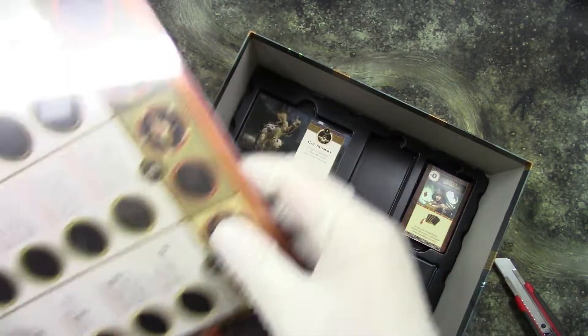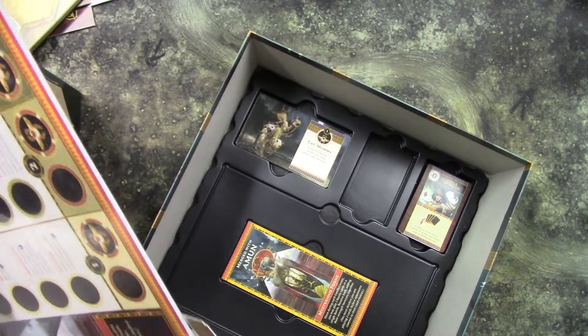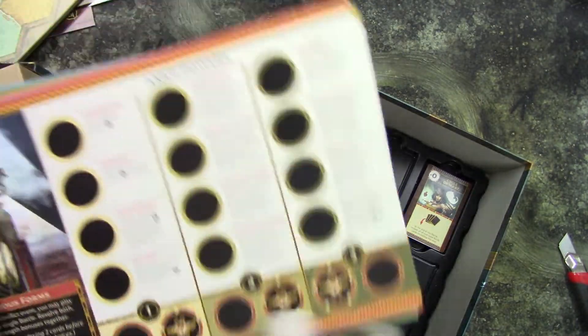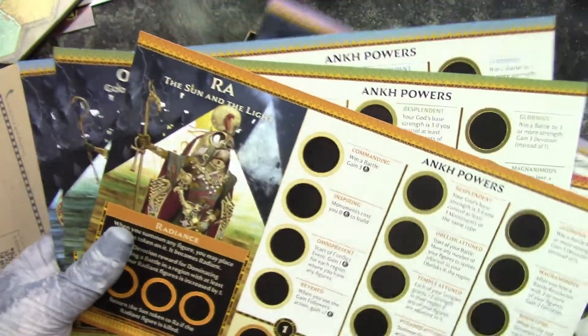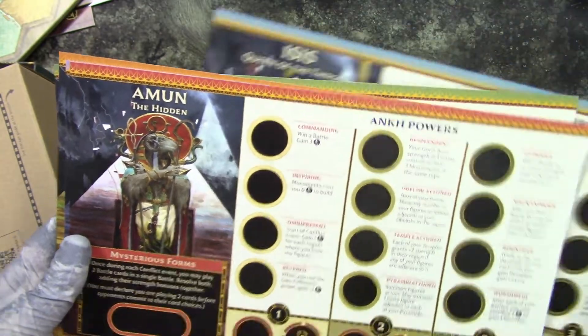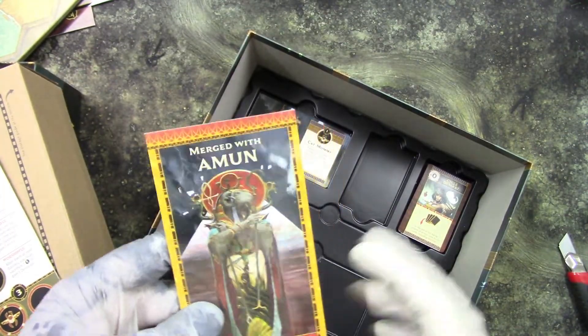Let's see again what we get — these are probably for each god separately. We get Khnum, Anubis the Embalmer, Ra the Sun and the Light, Osiris the God of the Dead, Isis Queen of the Throne, and Khnum the Hidden.